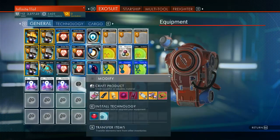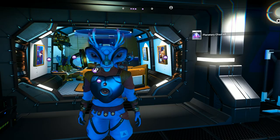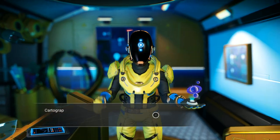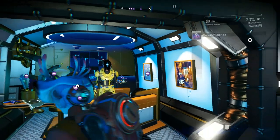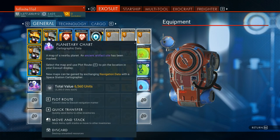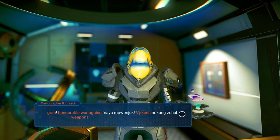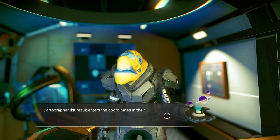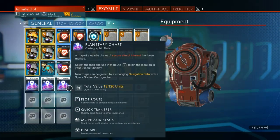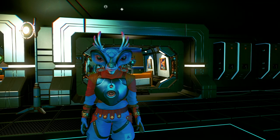You can actually store multiple planetary charts and it's quite easy — you just need different space stations to get them. For example, if you find a system that spawns planetary charts for ancient artifact sites and you plan to search for those later, collect some there. Then if you find a different space station selling charts for secure locations or inhabited outposts, grab those too. I'd recommend stockpiling several types, as they will definitely prove useful later on in your journey.